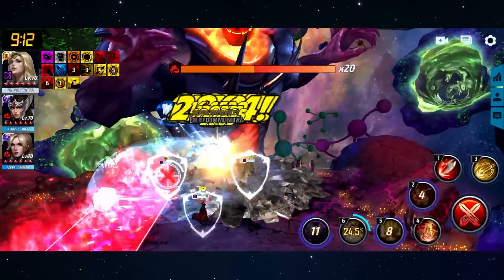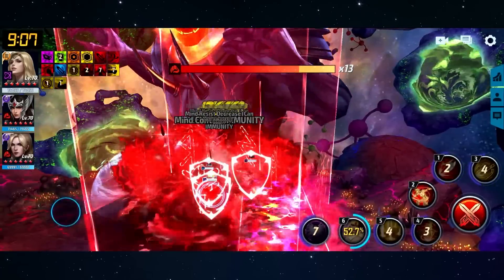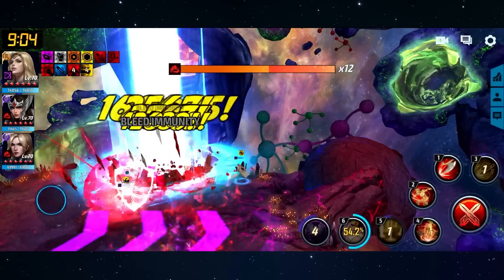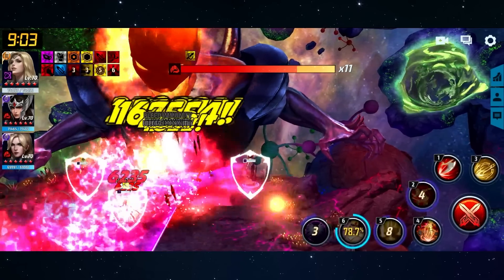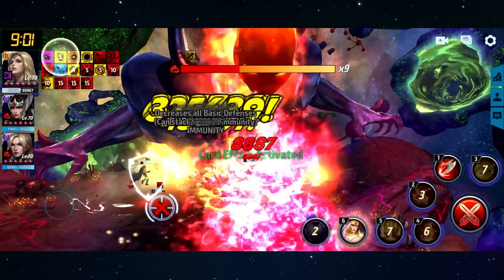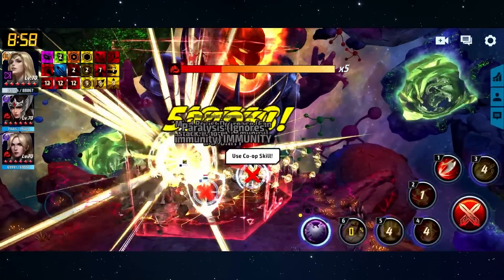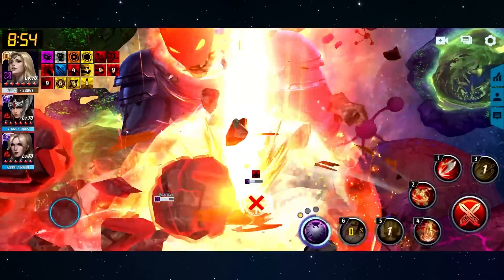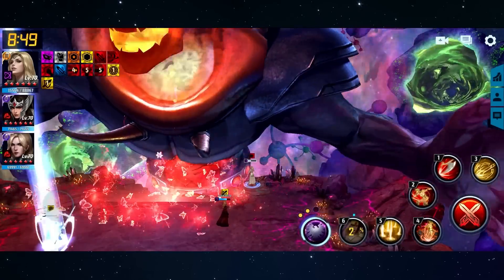There are some other attacks that Dormammu does - these red attacks do not penetrate iframes and do not penetrate your invincibility and immunity, so I'm not going to discuss them too much. Here again is the purple attack with an arrow. In this situation I was in a bad position with Thena, so I end up getting hit multiple times, and this can actually lead to your characters dying in some cases. You don't want to position yourself this way - you want to switch if you can, or just reposition your character before things get ugly.